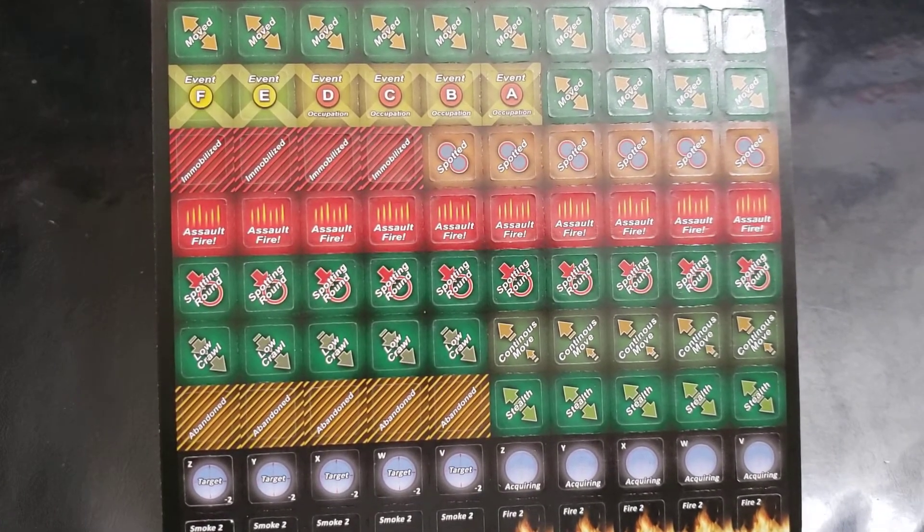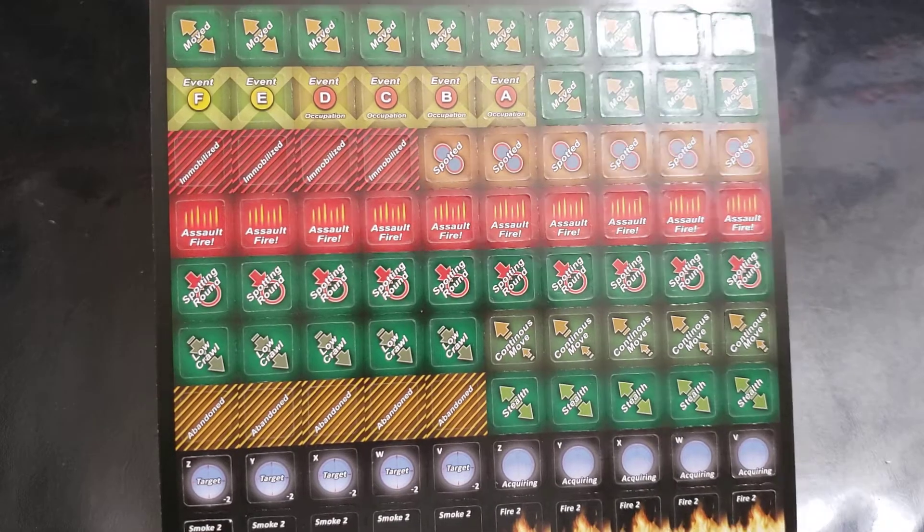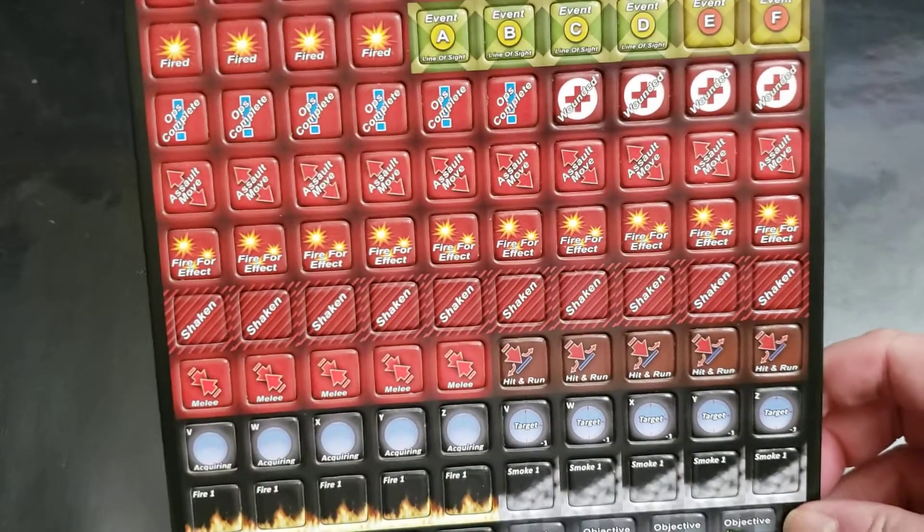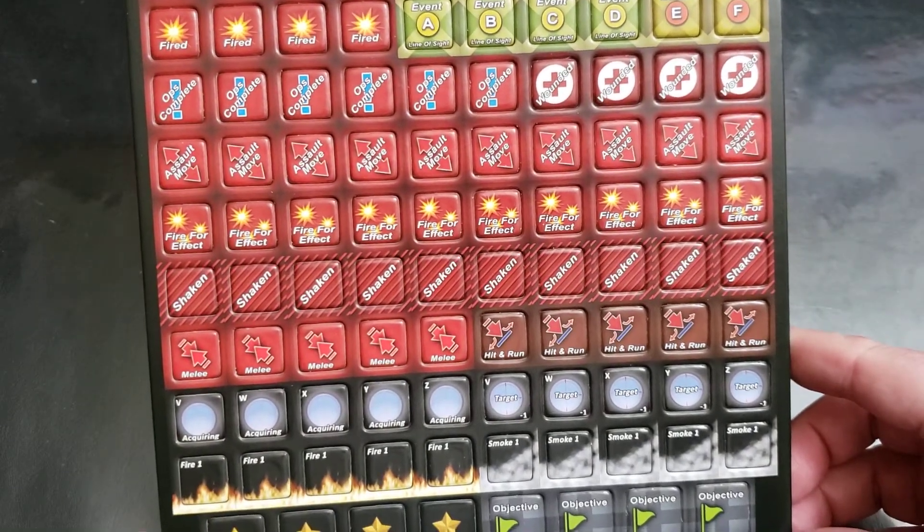New spotting rounds, new low crawl, continuous move, abandon, stealth, and on the front side: fire for effect, shaken, melee, hit and run.